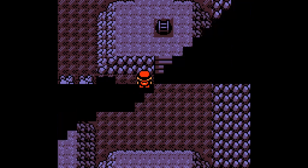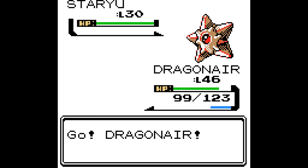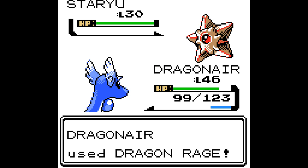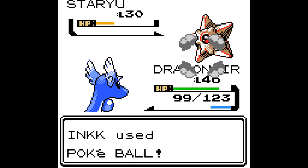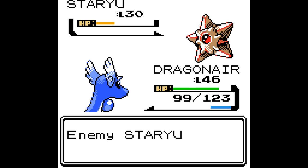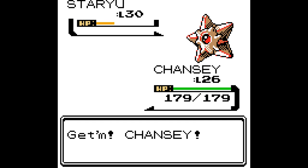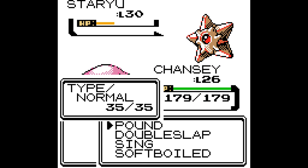Alright, so this is where you have to use the boulders to block a current. I have to push it down real far. Look who it is! It's not who we came here for, but I'll take it. I'll take it and I'll evolve it. Let's switch to Chansey. Sing? Oh shit, it knows Recover. Of course it does.